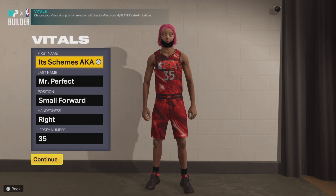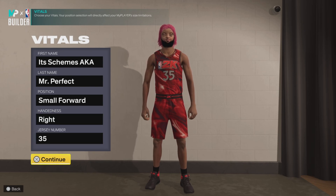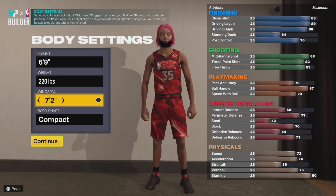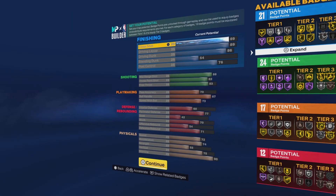What's up, it's your boy Schemes, and today I'm bringing you two more Slim Reaper replica builds. We're gonna start off with small forward, right hand, number 35, 6'9", 220 pounds, 7'2" wingspan, and body shape is up to you.